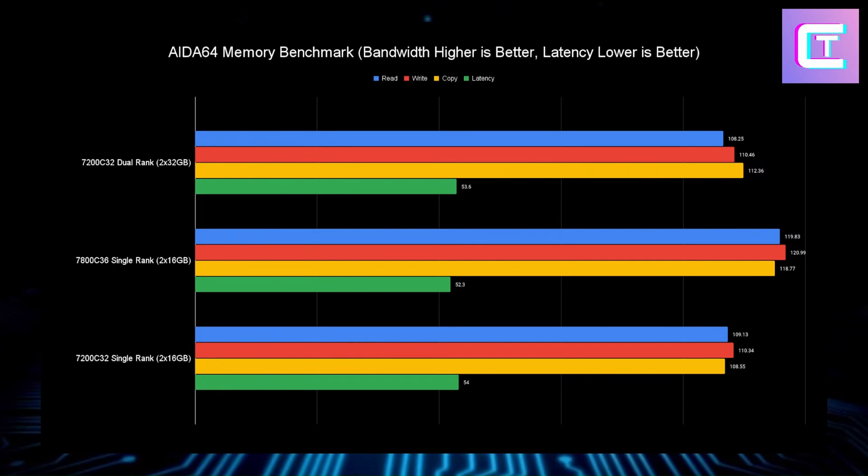Starting with AIDA64's memory benchmark and looking at bandwidth: 7800 CL36 wins across the board — highest copy, highest write, highest read, and lowest latency. With single rank you're able to push frequency higher, getting slightly higher bandwidth and lower latency. At 7200 CL32, single rank gets about the same bandwidth and latency as the dual rank sticks, except copy is about 4 GB/s faster on dual rank — which is where dual rank did benefit slightly on older generations.